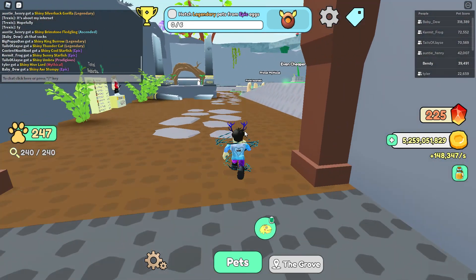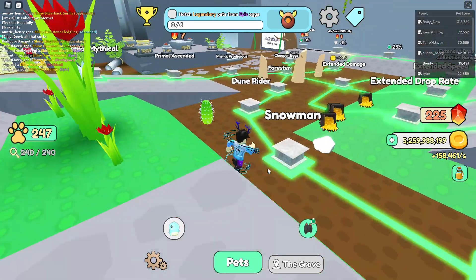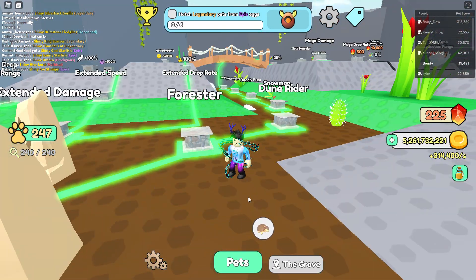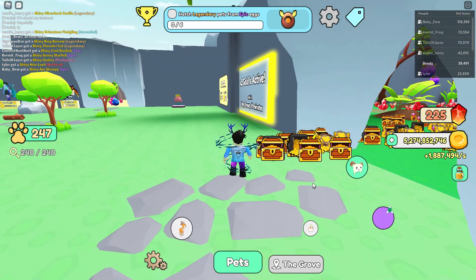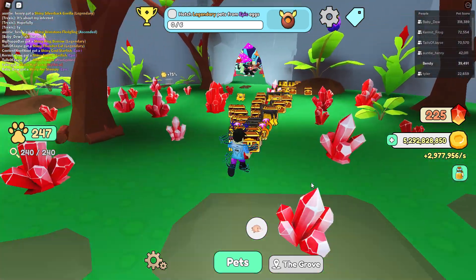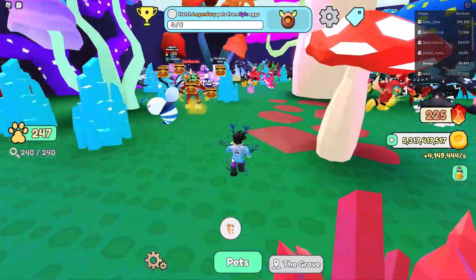I'm also going to start working on my mega damage upgrade more. They've got extended damage and mega damage, with cheaper eggs that don't even require a rebirth anymore. My pet score isn't going to go up massively, but I'll do at least one rebirth a day — I've already done one today. I'll probably reach 40,000 today, which would be a cool goal.